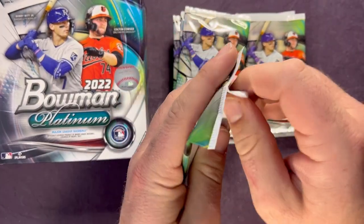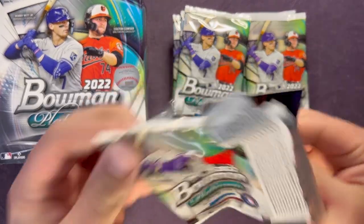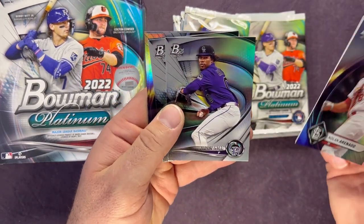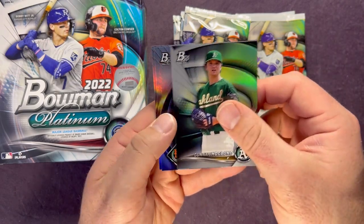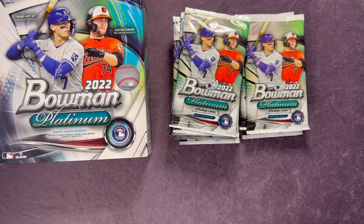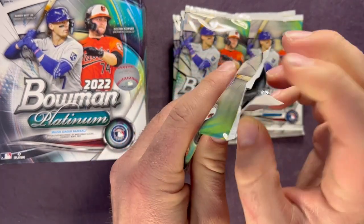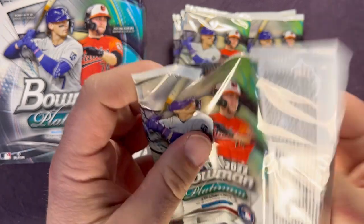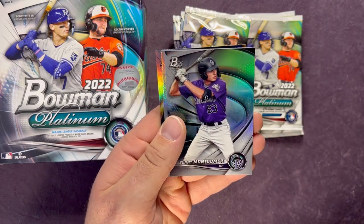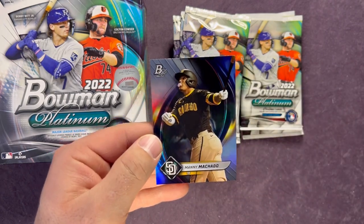A lot of cards to get through — 100 total cards with 20 packs and five cards in each pack. Nolan Arnauto and Jaden Hill. Gunner Hoogland, Frankie Lindore, and Bryson Stott once again. I haven't seen a single Mariner yet for my PC. Cory Seager, Shaylen Polanco, Benny Montgomery, Brandon Marsh Renowned Rookies, and a Manny Machado.